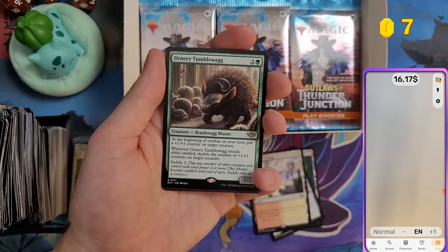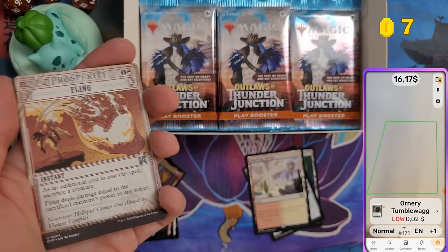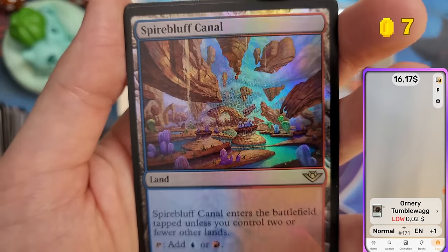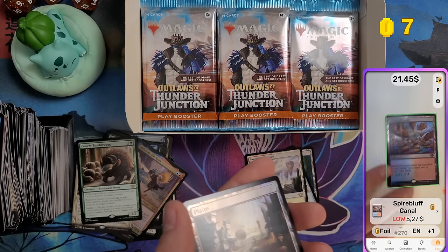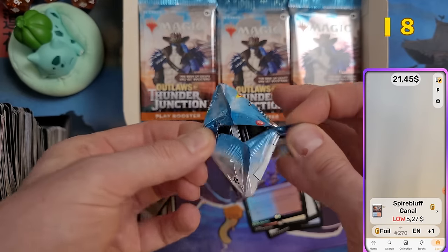Honorary Tumblewag — two cents. And we got a foil dual land: Spire Bluff Canal in foil! I really like the artwork on this one — five bucks for the foil.